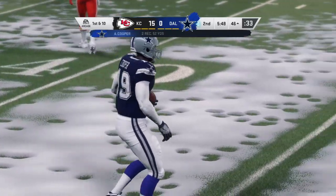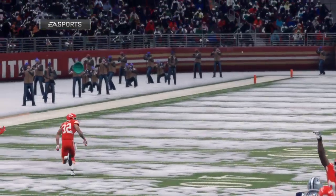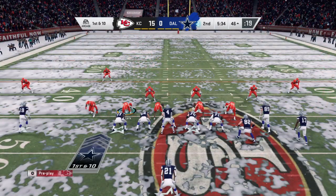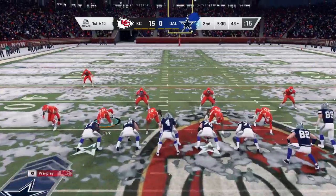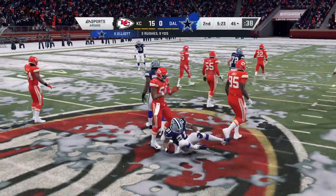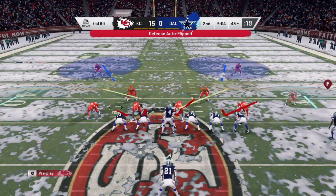I'm going to lean towards the defender — that's a tough situation for him, but the truth of the matter is that ball was not streaking towards him; it had a little arc on it. He's got to find a way to get his head around and make a play on the football. First and 10 in Chiefs territory at the 46. Here's Elliott — just a yard on the carry, so it's second and nine.